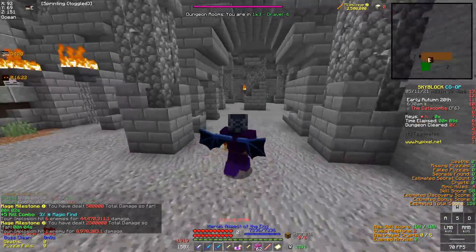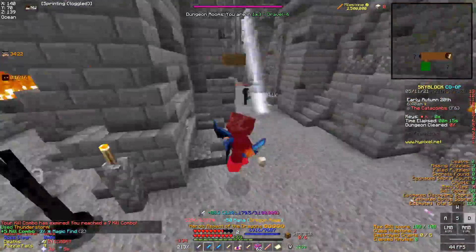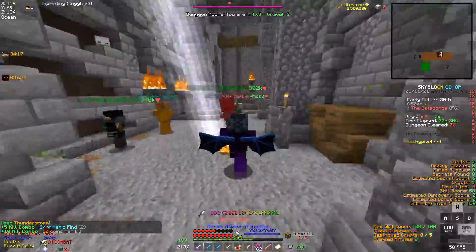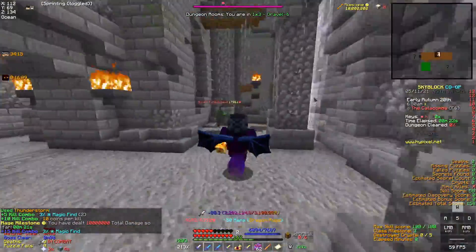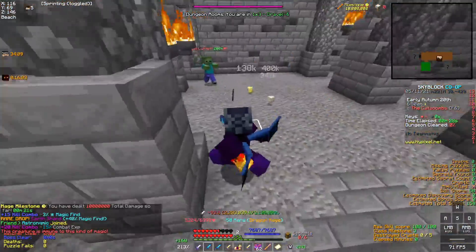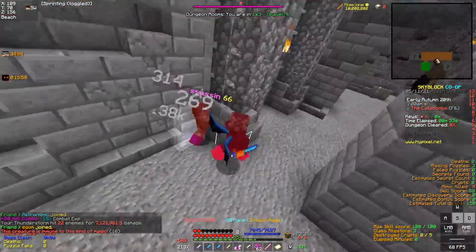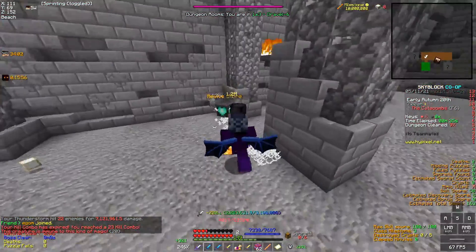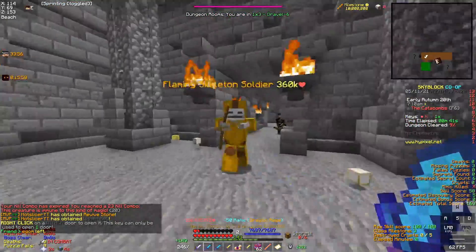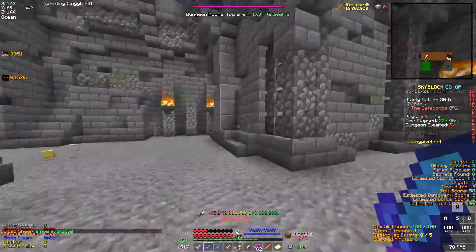But now let's use this super scuffed Hyperion. And as you can see, it is clearing surprisingly quickly. Let's use it against the mini-boss real quick. And as you can see, it also took that mini-boss down really fast. It's doing like 500,000 damage to all of these mobs, which is crazy to think about.